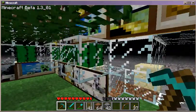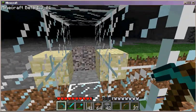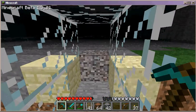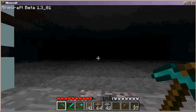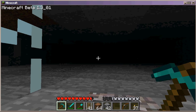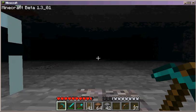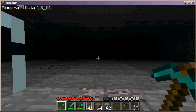This area right here is very interesting. My home base is also called a monster killer. The way to create a monster killer is to create a big, deep, dark cave. Monsters spawn in that cave. You might be able to see some red pixels off in the distance — there's one over there. That's a spider.